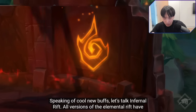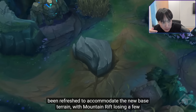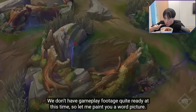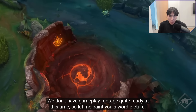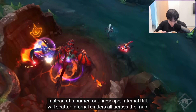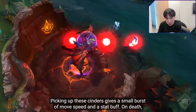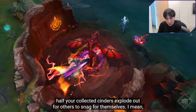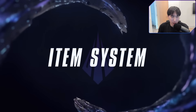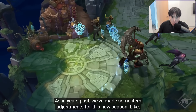Let's talk Infernal Rift. All versions of the Elemental Rift have been refreshed to accommodate the new base terrain, with Mountain Rift losing a few walls that didn't quite fit anymore. But Infernal Rift has been completely changed. Instead of a burned-out fire escape, Infernal Rift will scatter Infernal Cinders all across the map. Picking up these Cinders gives a small burst of move speed and a stat buff. On death, half your collected Cinders explode out for others to grab. Isn't that crazy snowball-y? You could just have a million Cinders as an AD carry and do giga damage and never die.